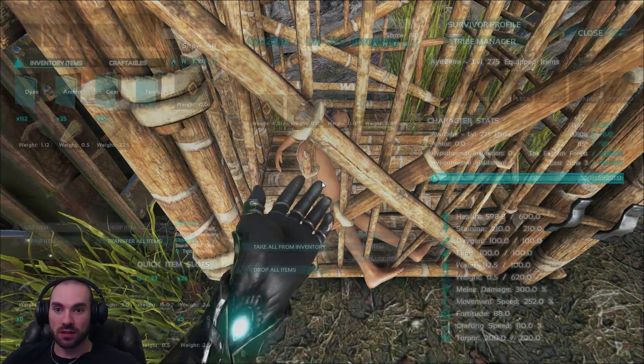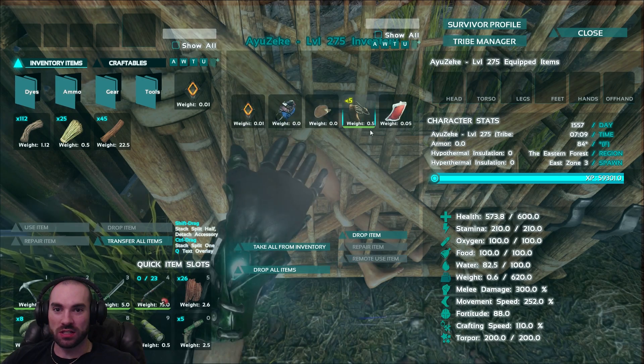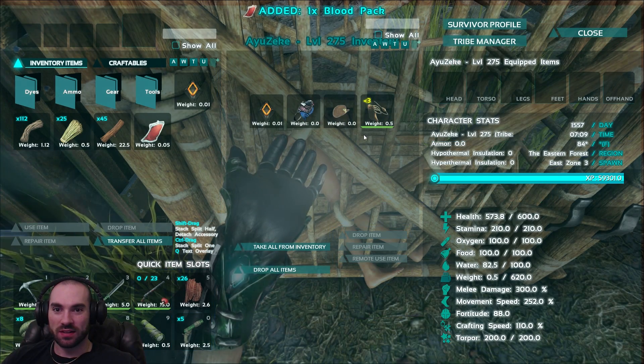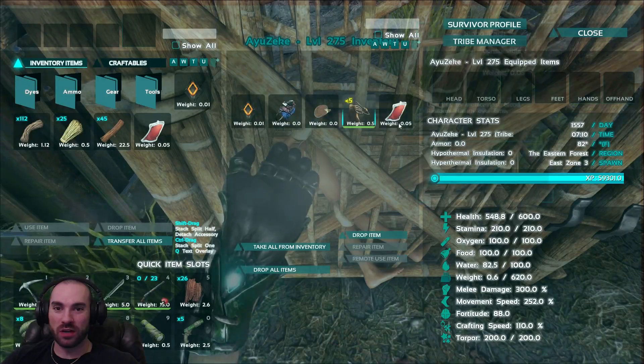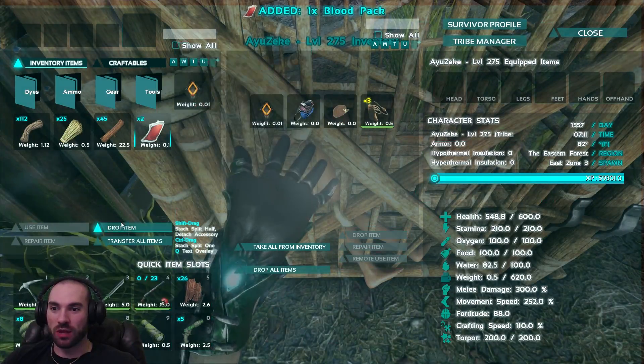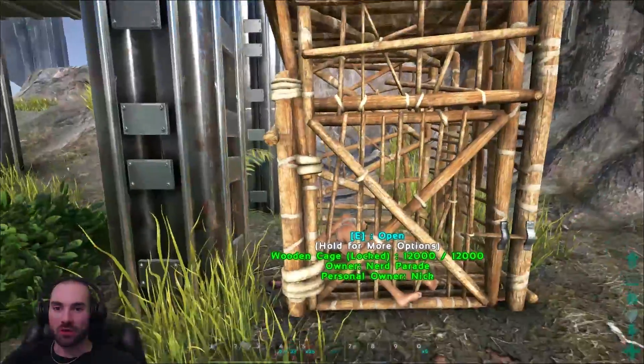Can we access them? Yes, we can. We can access them while the door is closed. So let's use this and get some blood. That's so cool. So we don't have to open the cage to interact with our prisoners. We just got two blood bags from our poor unconscious prisoner here.